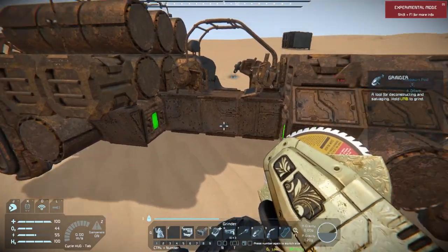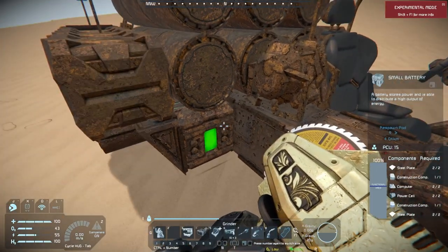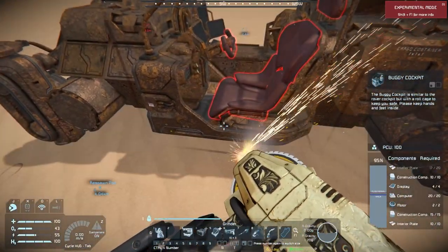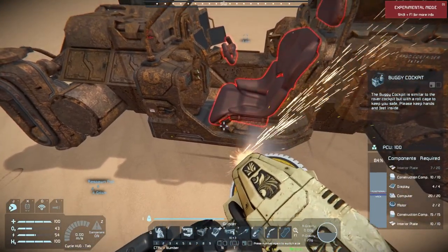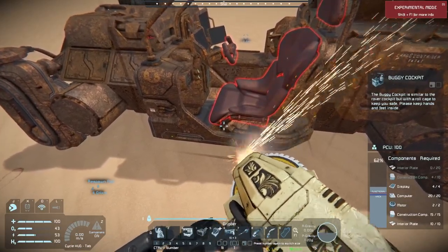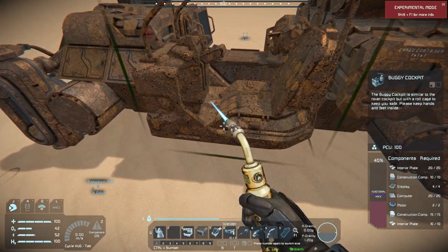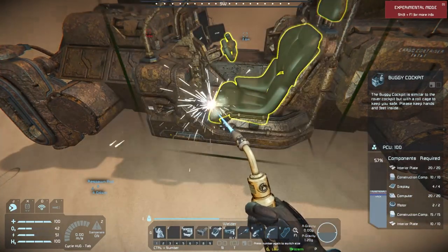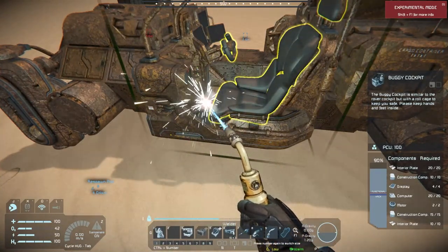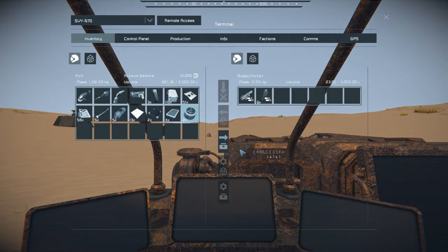There are timer blocks — I wonder what those do. Some of these locations are supposed to be booby-trapped but I don't see one here. Let me check the inventory. We got a rifle — that's going to make things a lot easier. Let's check the control panel. There is a remote control block and a gyroscope on this vehicle, which is helpful.